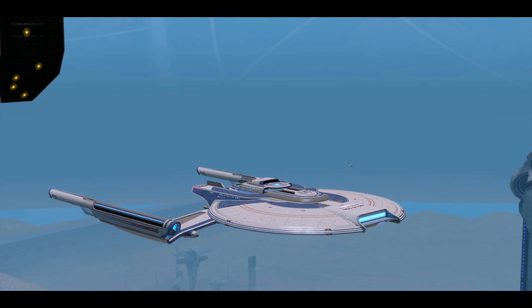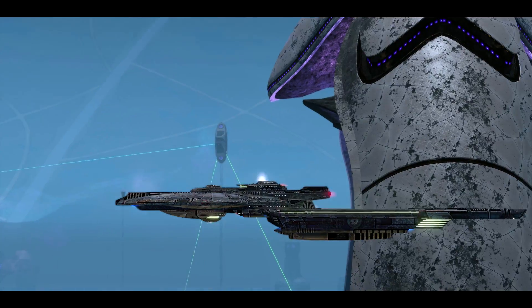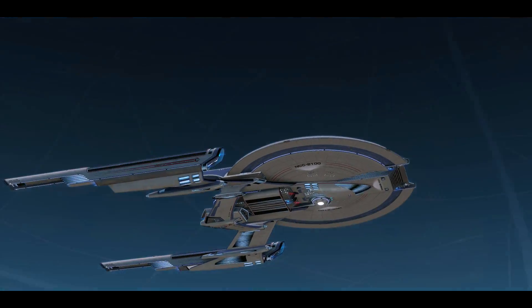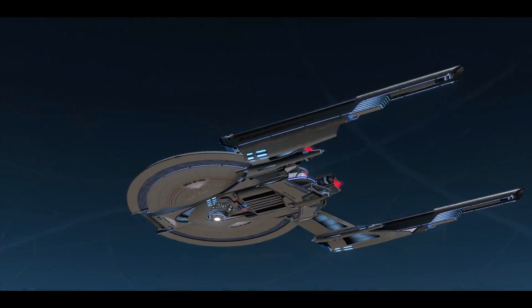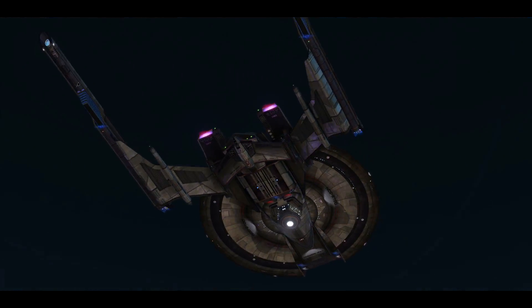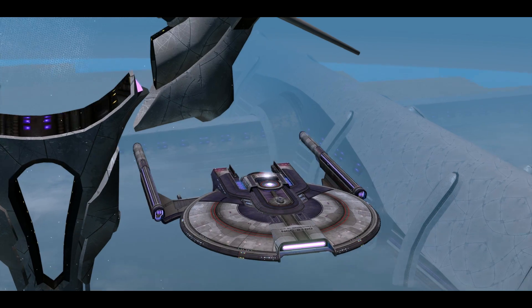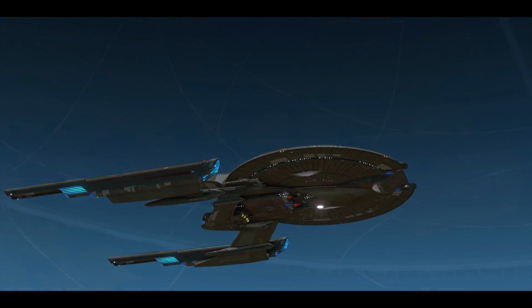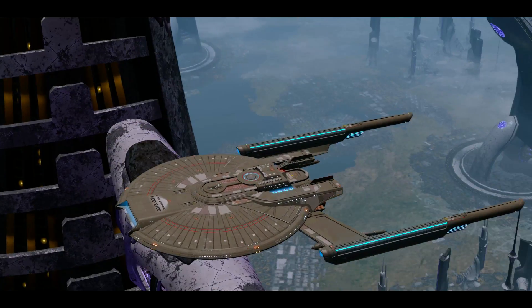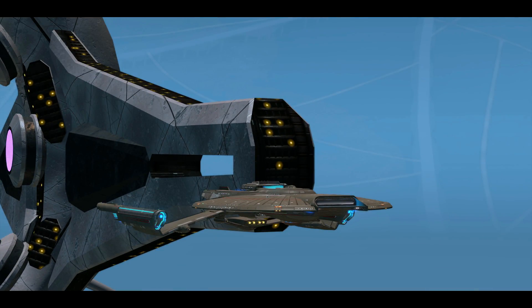Starting off strong with the Breen shield — I can't remember if I did this in the last video but I figured I'll quickly do it here just in case. Pretty sure I did the Aegis one as well. Here we go — the Jem'Hadar Shield Array. And this is the Beidra Defense Shield Array — it actually doesn't look too bad on this ship. Alright, let's go to the lockbox vanity shields.